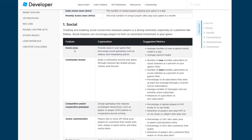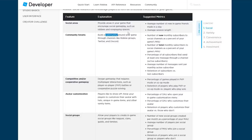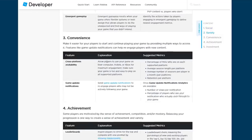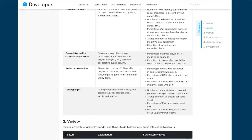Building a community is important. Provide areas in your game that encourage social gameplay, such as lobbies and role-playing spaces. The suggested metrics are average new in-game friends made per day and average session length. Build a community around your game through channels like Roblox groups, Twitter, and Discord. Design gameplay that requires multiplayer interactions such as PvP — players like to show off. Social groups like clans or guilds are great because people will keep coming back to see their clan members. Showing off your avatar is also a cool feature.